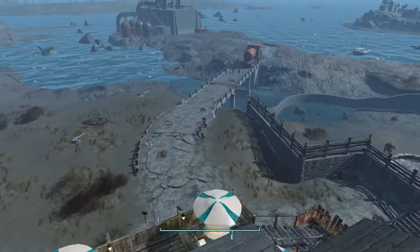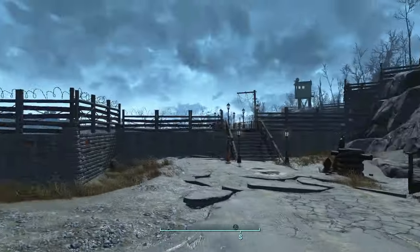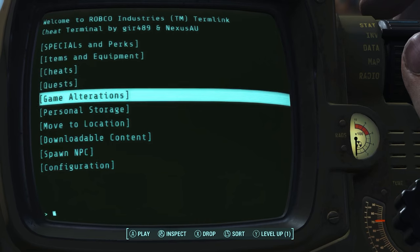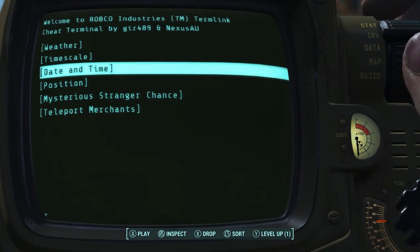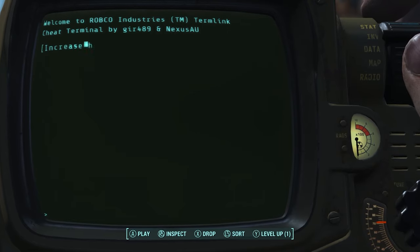Up top we have the fireplace stack that connects directly to the actual fireplace down below. I just added the smoke myself so you can see the fire's burning and we're open for business. Let's quickly turn it to night so we can see this place all lit up — I'll get into the cheat terminal and set it to about 3 a.m.